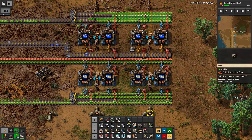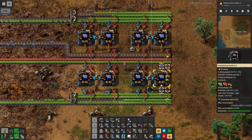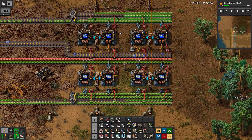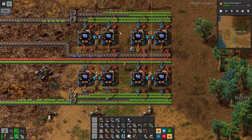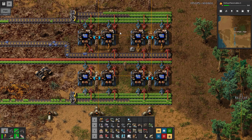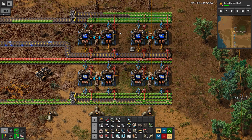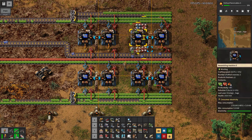In this case, sulfuric acid will be going no further than where we are. I have eight of these set up. That's going to give me, once we upgrade to the fastest assembler with no modules in it, one per second. I'm basically basing this on having half of our production go to science and then having another amount on top of that we can use for whatever we need, then scale up later as desired.